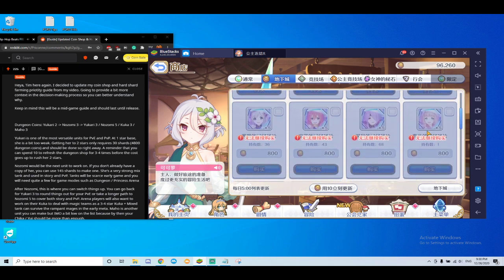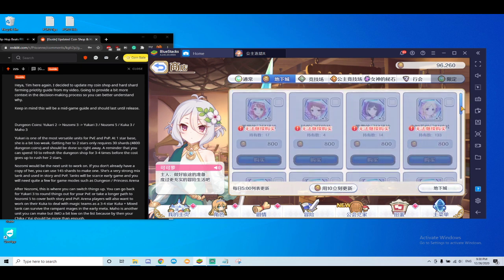So you have some choices between Ukari three, Nozomi five, and Kuka three. If you haven't had a chance to pull Maho, you can also decide whether you want a copy of her — but I would say you don't necessarily need her. She's decent for PVP, but your Yui and Chica are going to out-heal her in PVE once you reach this stage, so Maho is very low on the list.